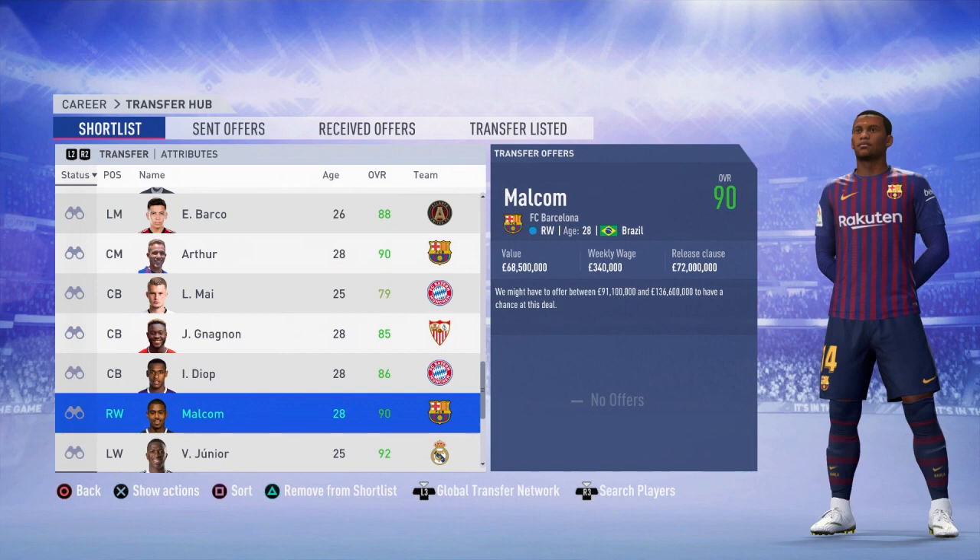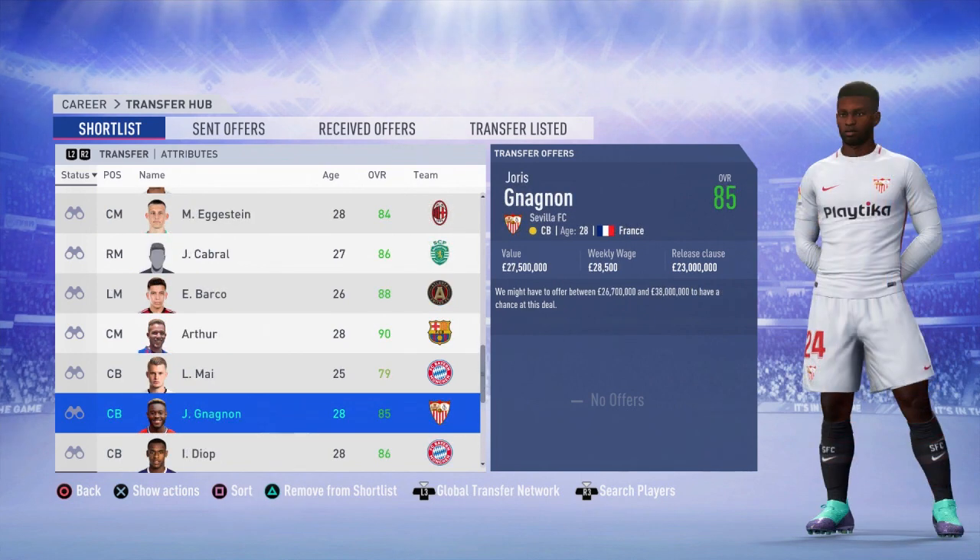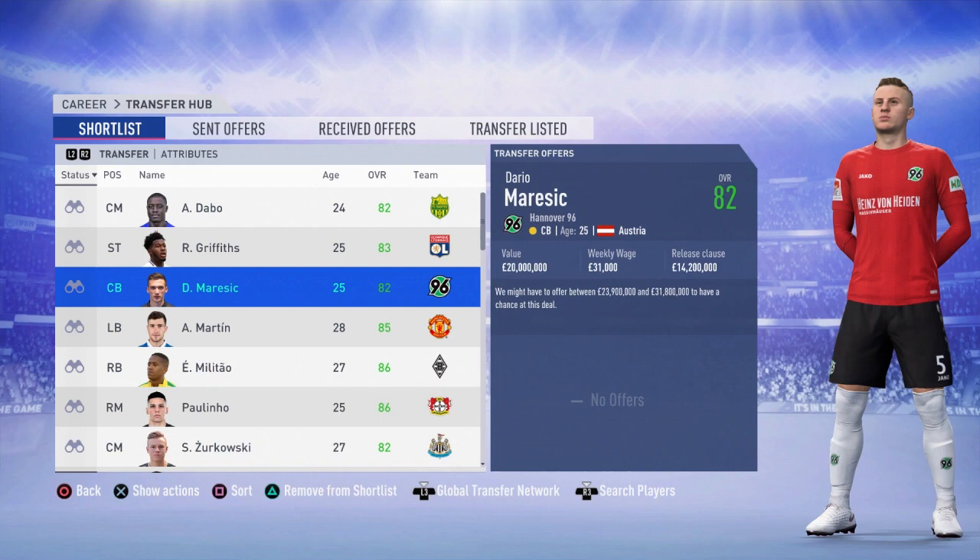Malcolm — 90-rated — release clause of 72 million. If you tried to negotiate that, you'd be offering between 91 and probably 130 million. You're still buying him for about half of what Barcelona should ask for. And as mentioned, it never gets fixed as the career mode save goes on. I'd highly recommend at the start of your career mode saves, getting a shortlist together of young high-potential players who have release clauses. Even if they're bought at some point during the save, they'll probably end up with another release clause — and if not, there'll be plenty of alternatives.